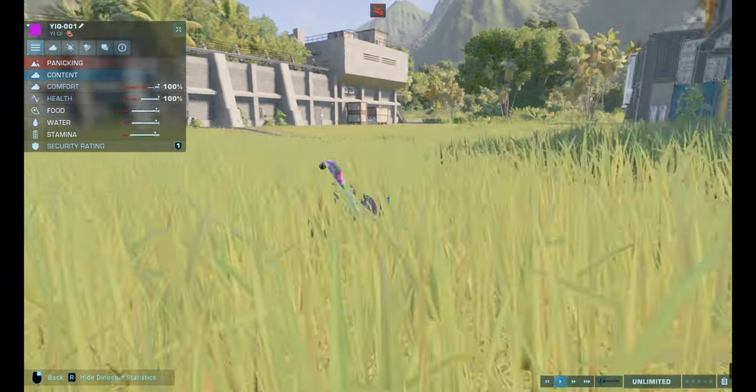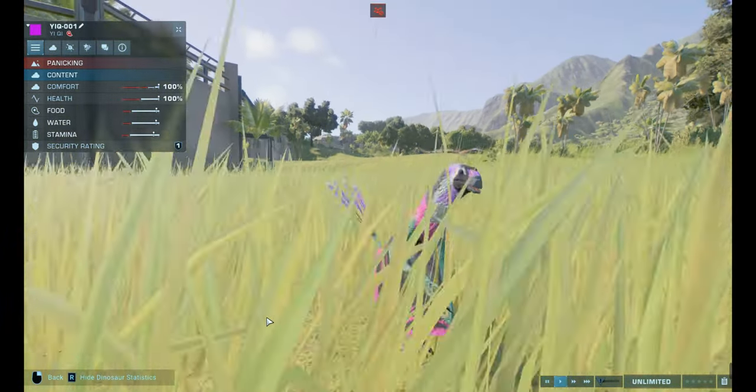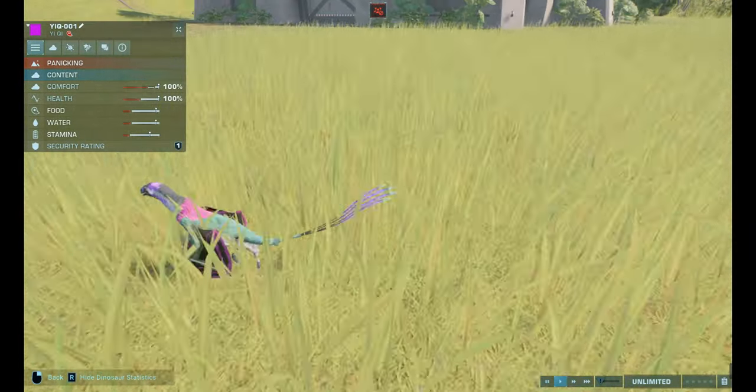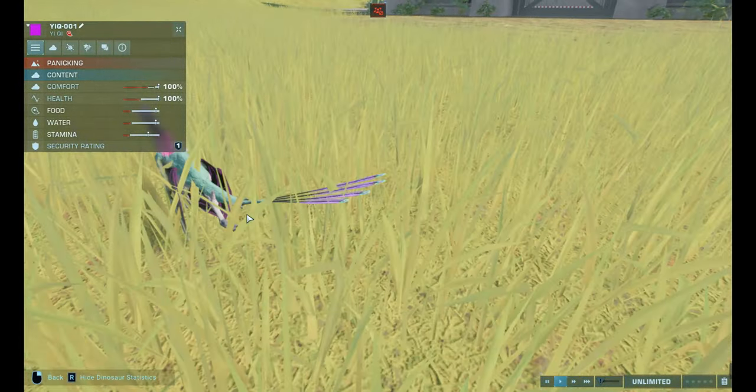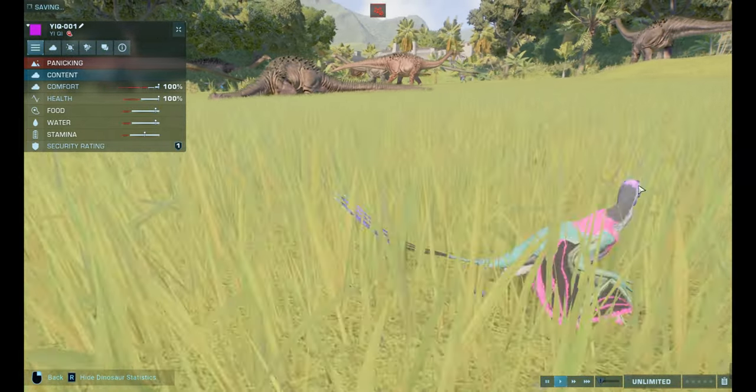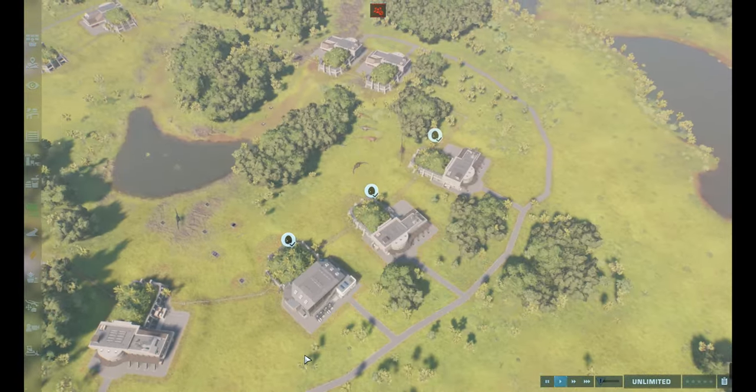Well, maybe I didn't save it. That must be the problem. Okay, it looks pretty cute. It does have, like, bat-type wings. It has, like, weird, long feathers on its tail. Yeah, it looks pretty nice. It's got, like, pink and black. I like those colors.